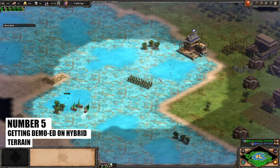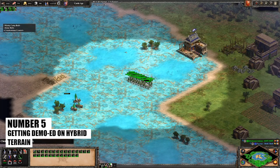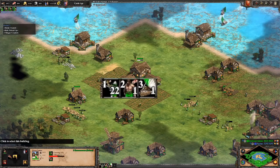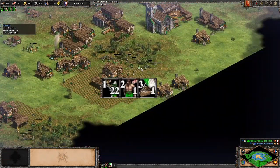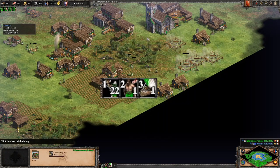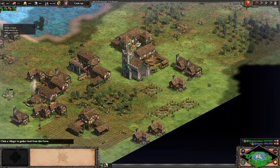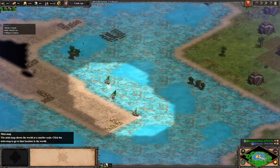At number 5 is the Golden Swamp Special — getting your entire army demo'd on hybrid terrain. You ever just have your archers forward casually sitting on the front lines when you notice that one of your control groups no longer works and suddenly you have a lot of extra population space? Look no further than the middle of the map, because you just got demo'd and lost the entire game in one easy move.